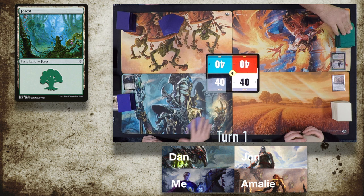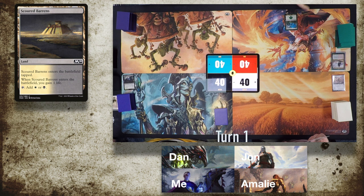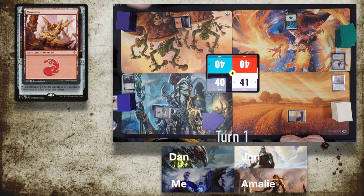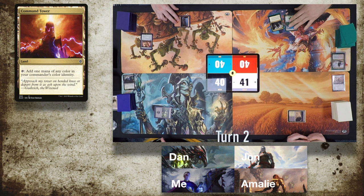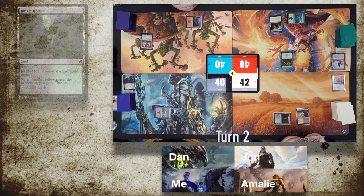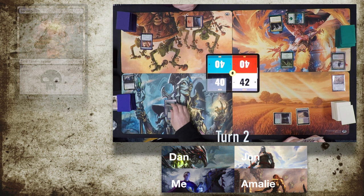With all four decks introduced, let's begin. John gets us underway by drawing for turn and playing a Forest. Amelie draws and plays a Scoured Barrens, gaining a point of life. I draw for turn — which I'm reliably informed is the best part of Magic — play a Swamp and pass. Dan draws and plays a Mountain, then taps it for a Retrofitter Foundry. John plays a Command Tower and then an Arbor Elf, which will nicely untap his forests. Amelie draws and plays a Jungle Hollow for the turn, gaining a further life. I draw, play a Swamp, and play some Swiftfoot Boots.